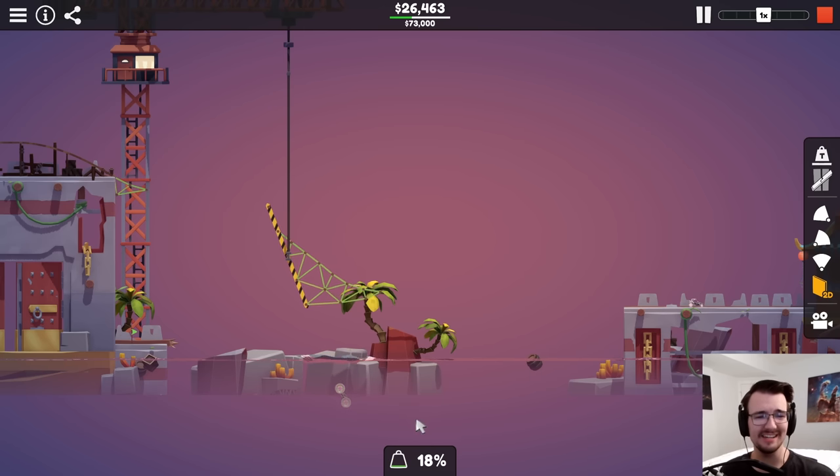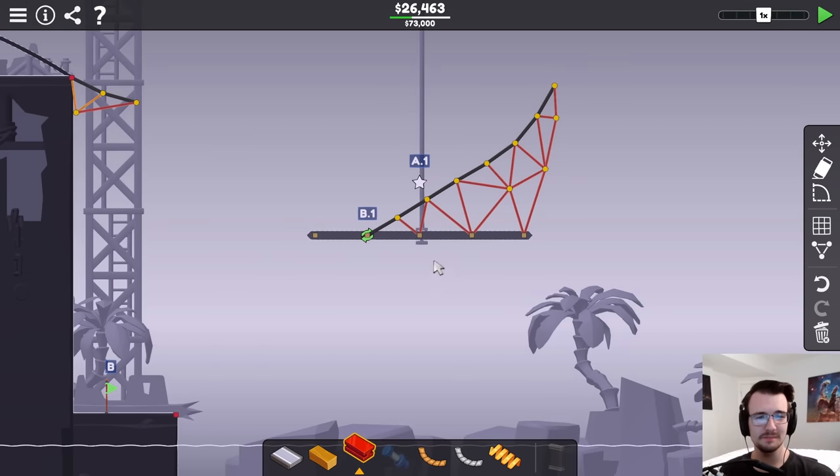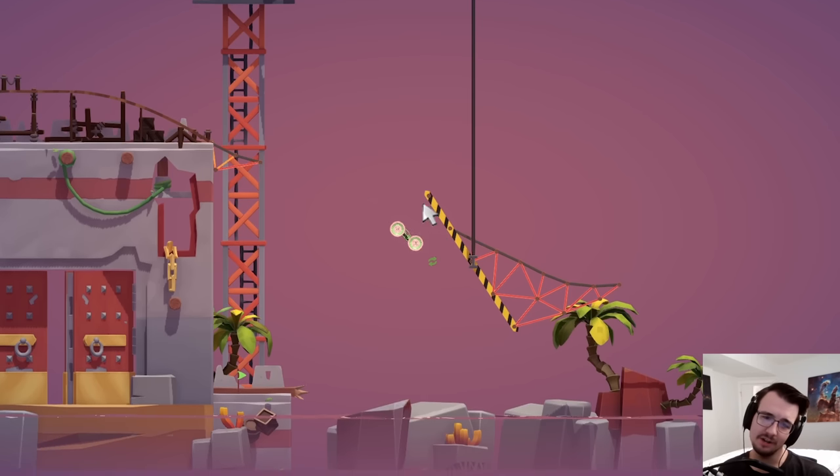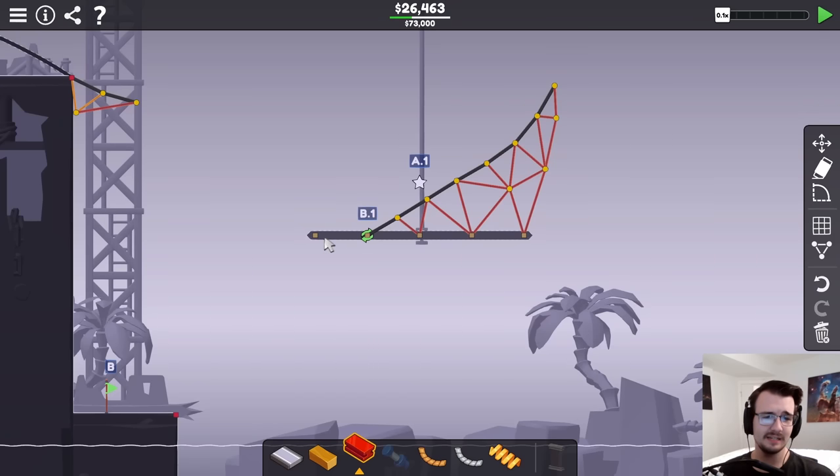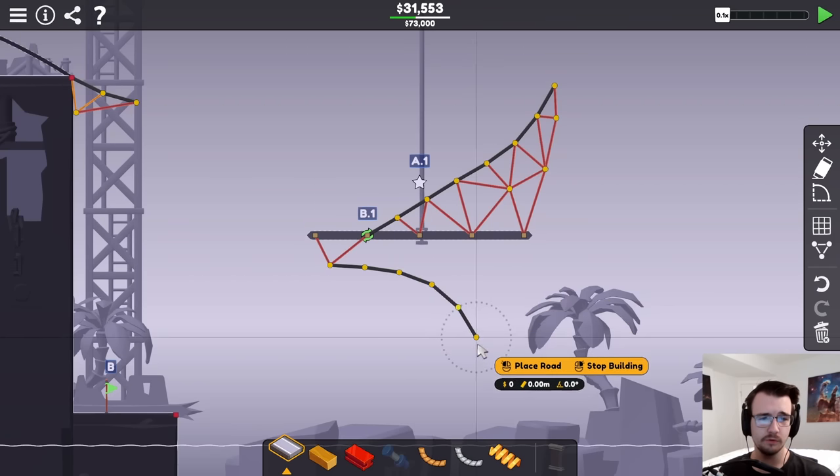So then, this is interesting — I almost need to do some sort of turnaround on the bottom. Look at this — it's almost parallel to the rotating thing itself. But I need some sort of way to use the bottom side of the road here.